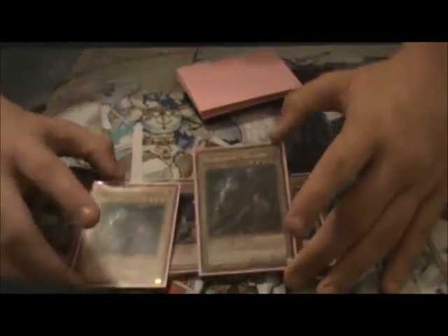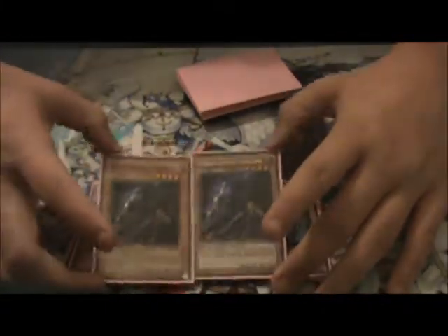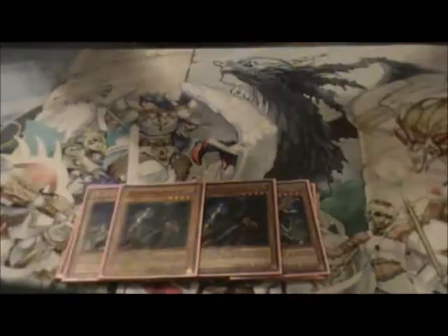Three Descendant. He combos with Recruiter, so you destroy the Recruiter and search. So good. And two Assailant — I'm looking for one more Assailant, I only have one Ultra. But if you guys have another Ultra Assailant from Legendary Collection, let me know and hook me up.